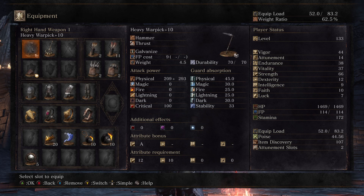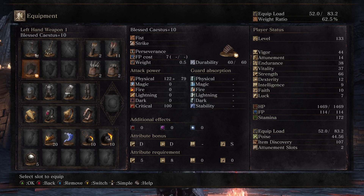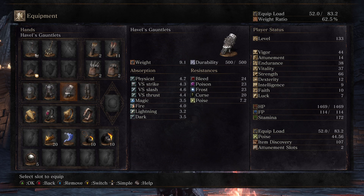I have 66 Strength to maximize the damage, because it's a heavy Warpick. I'm tanky with good Vitality, good Vigor, and Endurance. And then I have Tears of Denial for further survivability.